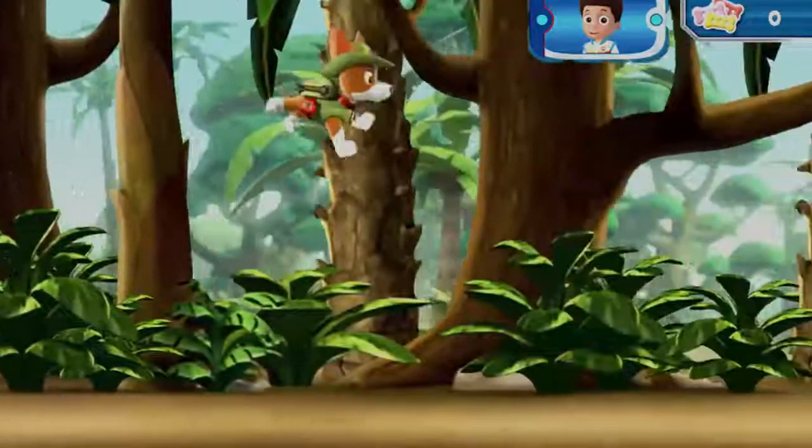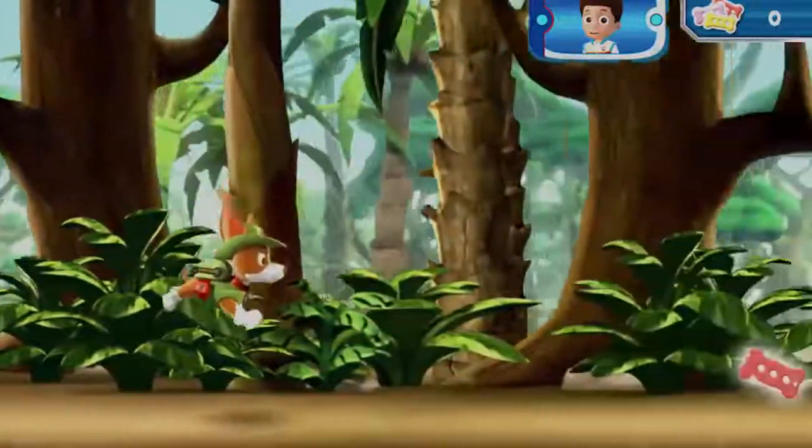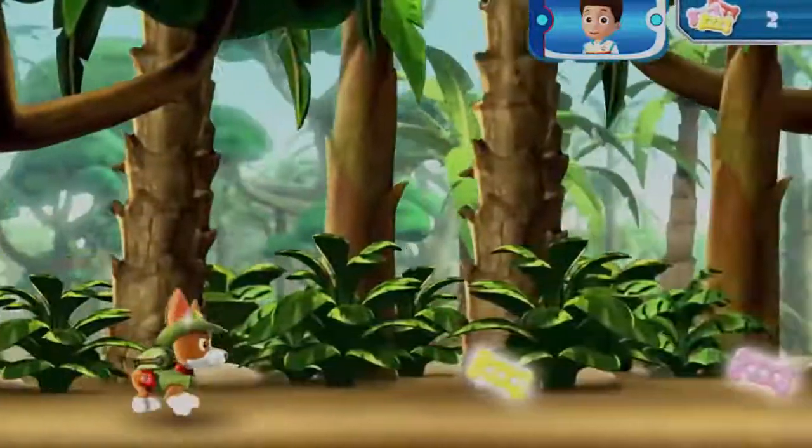First, Tracker needs to swing over to the ancient temple! Help Tracker swing through the jungle! Collect pup treats along the way to keep up his energy!